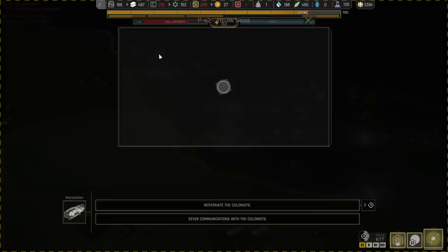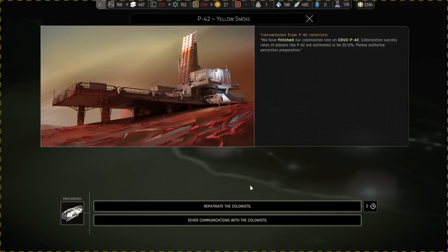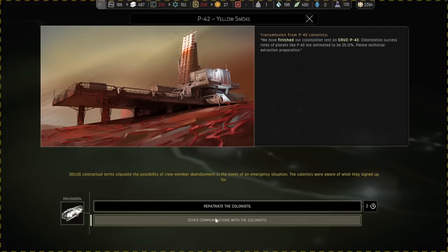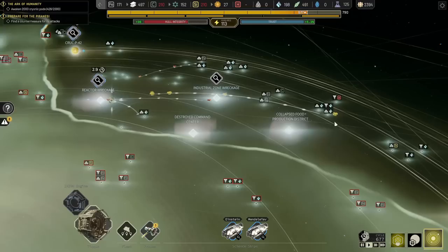We've also finished the colonization test of Kroc P-42. Colonization success rates on planets like P-42 are estimated at 25.12%. I don't think that's unfair — if we colonize four of these planets, one of them will be a successful colony. You can't not take a 25% chance under our conditions. But this will cause unrest, and I can't afford that, so we'll have to repatriate them even though I don't want to.